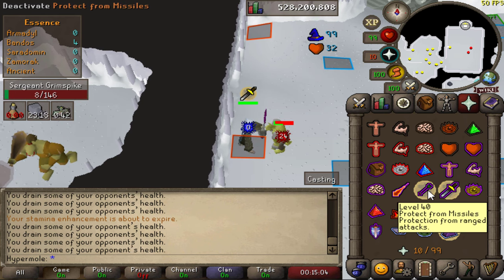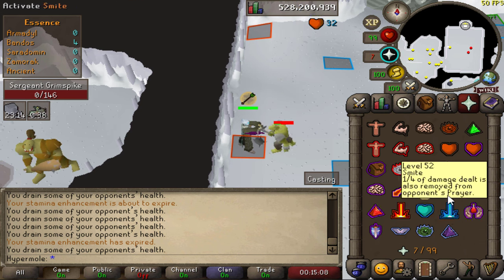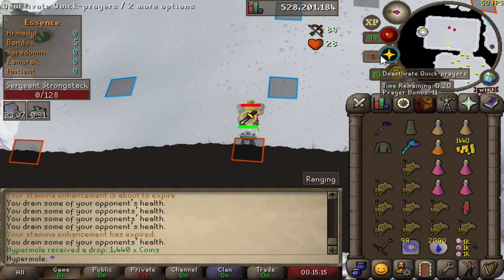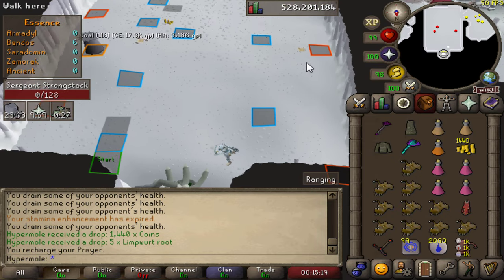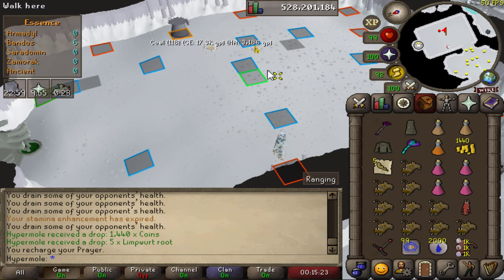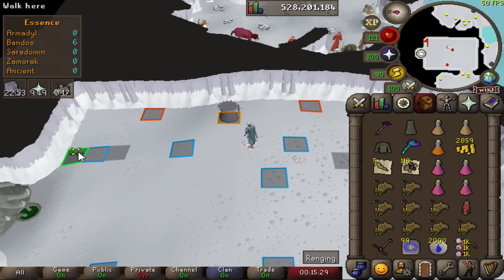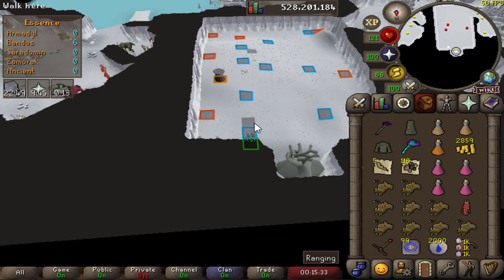Once these are dead, run to the start tile and we'll start the next rotation. These are pretty much dead as you can see. If you're full health on an ironman and don't have many runes, put your bowfa back on or use a blowpipe. If your health is low and you don't have much food, definitely pick up the bones and use bones to peaches — that's kind of what we brought them for.